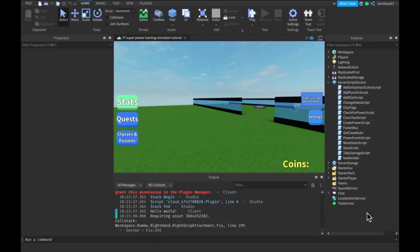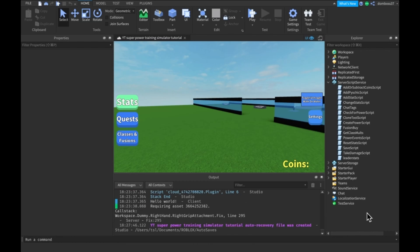Hey guys, welcome back to a brand new video. In today's video we will be making it so that our stats, powers, and stuff like that all saves, and we will be adding codes. So yeah, this will be a fun one. The first thing we're gonna do is make it save, because we need that for the code so you can't redeem the same code over and over.